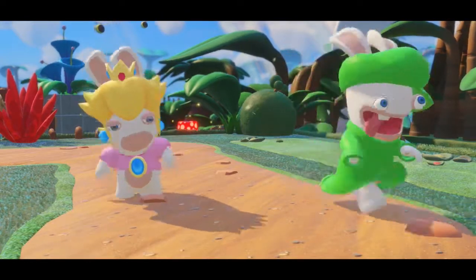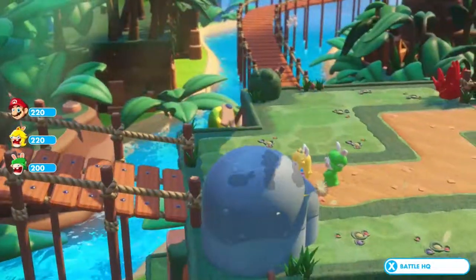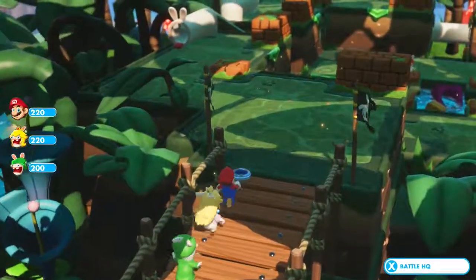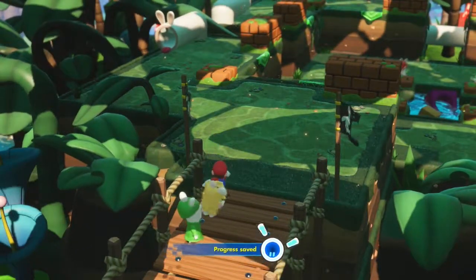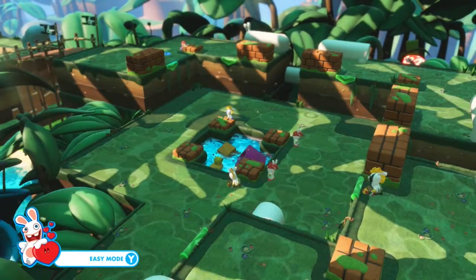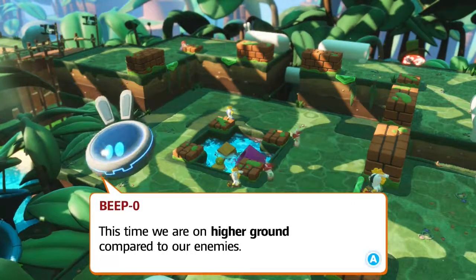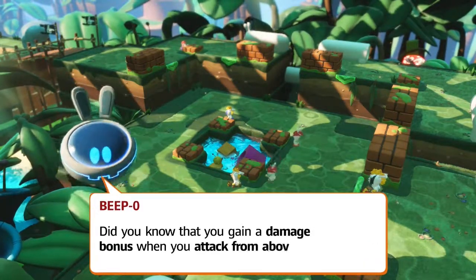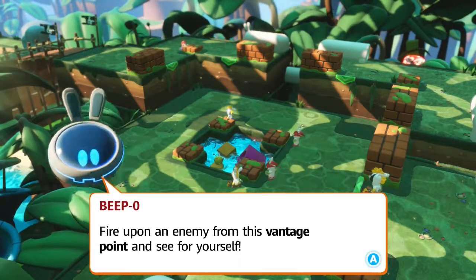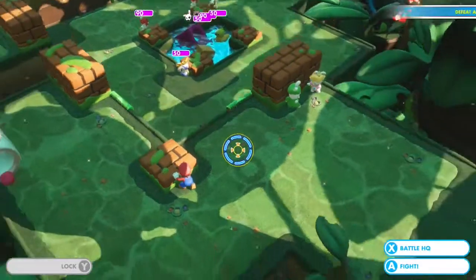Is that Luigi's voice? Brother, where art thou? Yes, it is — that must be Luigi then. Hopefully we can get a party of four going. This time we are on higher ground compared to our enemies. Did you know that you gain a damage bonus when you attack from above? Fire up on an enemy from this vantage point and see for yourself. That's cool — let's prepare for battle.